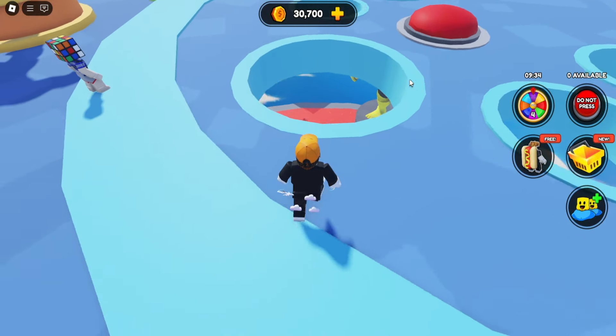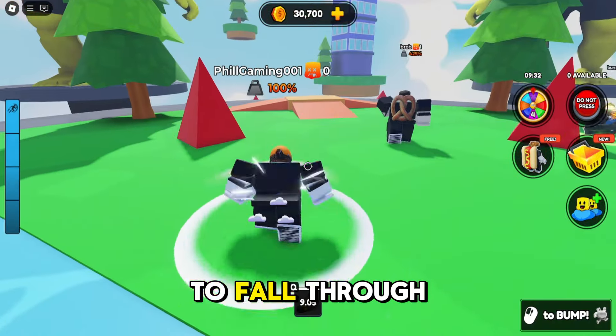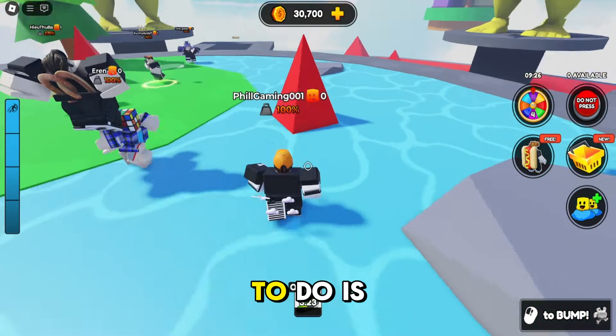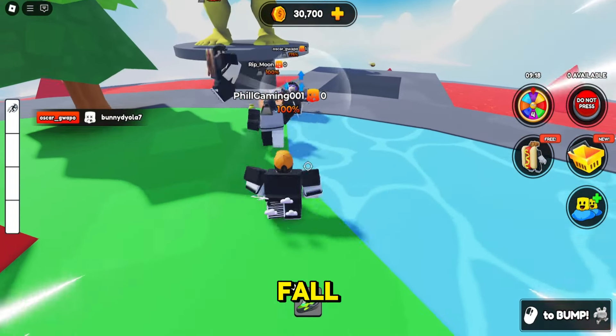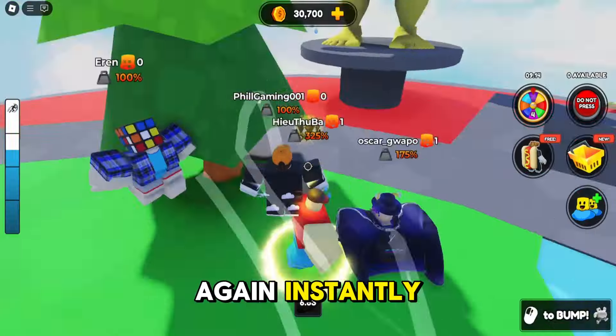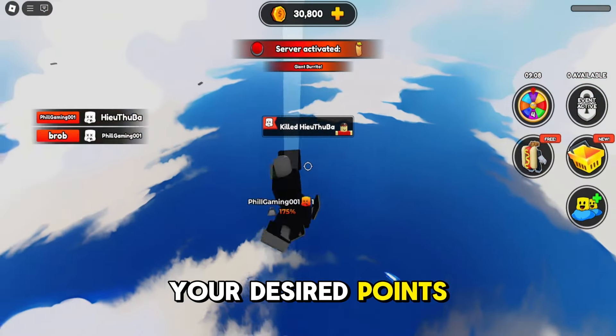Let me show you how. First, you have to fall through this hole. When you reach the ground, all you have to do is defeat other people by pushing them. It's okay to fall — you'll be respawned again instantly. Just keep trying until you reach your desired points.